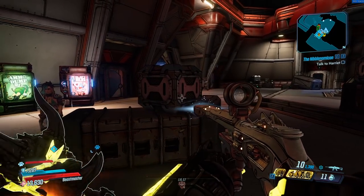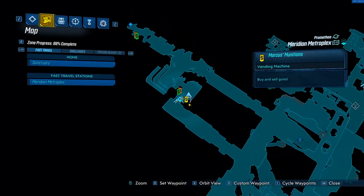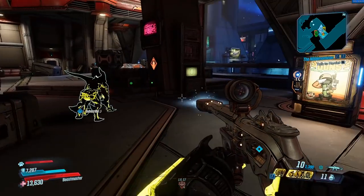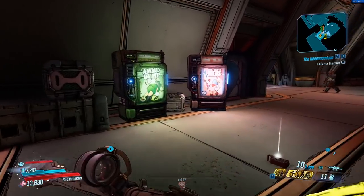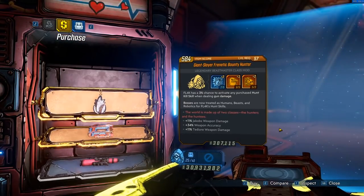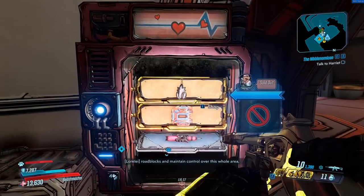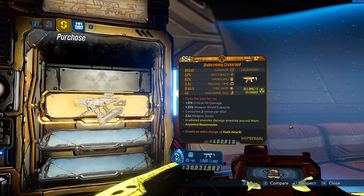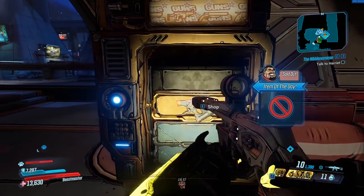We're here at the Meridian Metroplex, right in the middle at the fast travel station. When you spawn in, there are all three vending machines within a couple steps of each other. You've got the Ammo Dump for your grenades, Dr. Zed's Meds for shields and class mods, and Marcus's gun machine where you can get basically any gun — and they come anointed fairly often.